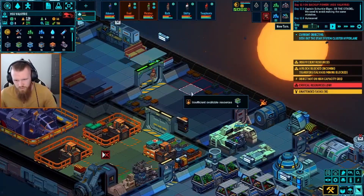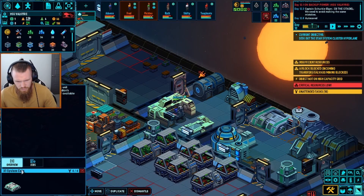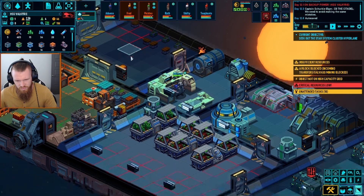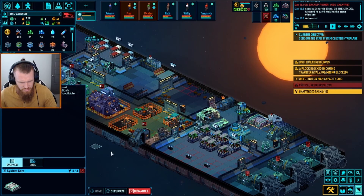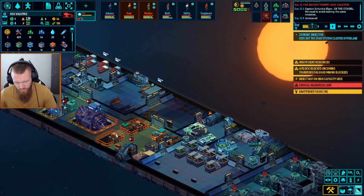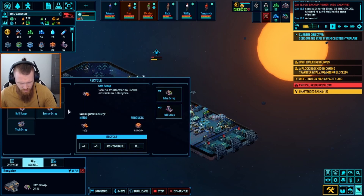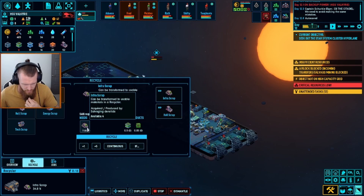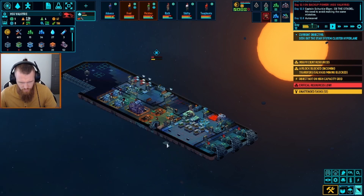We really need this system core to come in. We could probably deconstruct something, make this, and be alright. If I dismantle that, it should allow us the parts to make this. I just really hope they focus this before anything else. How much will that give me? Three. So it still won't give me enough — it'll be one short. But if we can make some infra scrap, which is currently being made... the conversion rate: one block makes half of one, so two blocks make one. We have four blocks currently, so we should be able to make them.